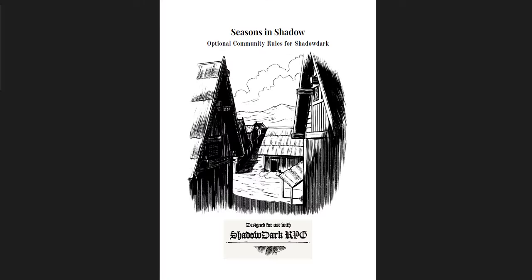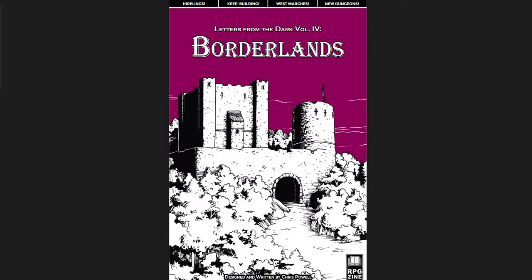Then there's Strange Threats, a cool little six-page book of weird non-conventional threats for players to face. And finally, I want to cover a supplement called Seasons in Shadow — optional community rules for Shadowdark. I'm not using this in my game, I haven't used it at the table, but I really like it and I think it fits with the general design idea of Shadowdark. I'll put links below to where you can get all of these, but let's start off with Letters from the Dark, Volume 4, Borderlands.